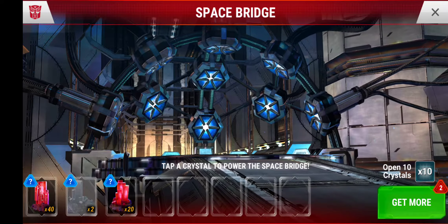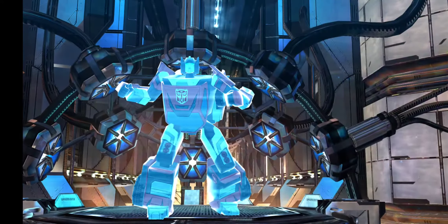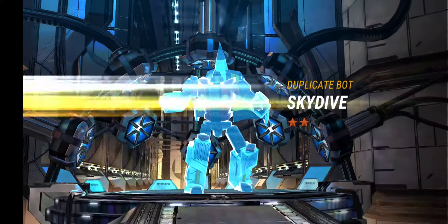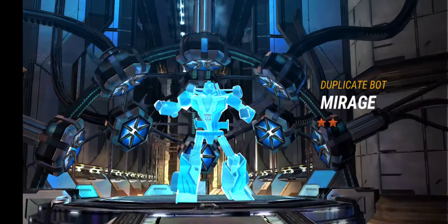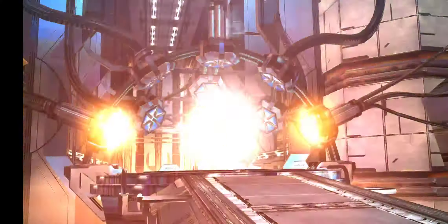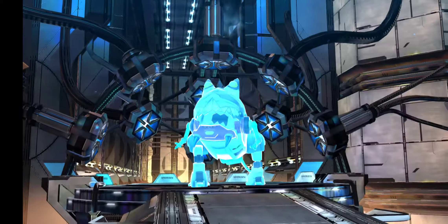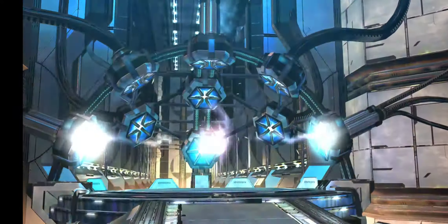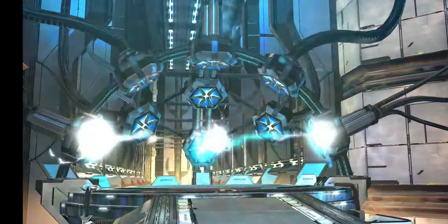Let's go ahead and do the premium crystals — there's only 20 of these. Then from there we'll do the premium combat chips and then we'll grab whatever we've gotten and crack them into three-stars. There's a Hot Spot, there's a Gnaw duplicate. Sea Spray — such an awesome bot, just got his five-star last week. There's a five-star Swipe, there's a Snarl.